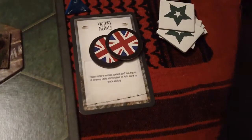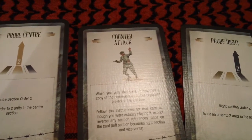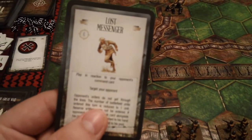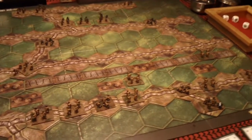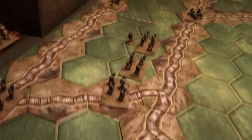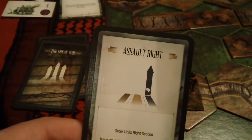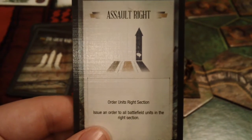That results in another victory token for the British. My new command card is counter attack, and I will elect to take another combat card which is lost messenger. The Germans are going to assault right — issue an order to all battlefield units in the right section.